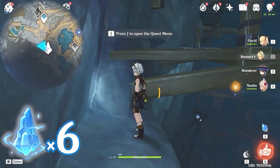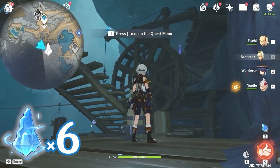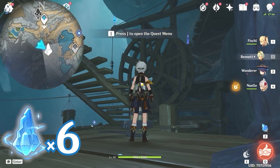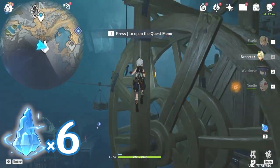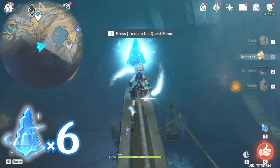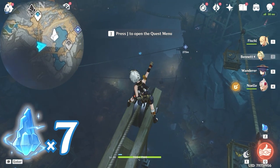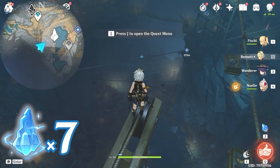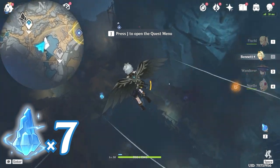You will find a wooden platform. Turn towards southeast, bottom right on the minimap, and look up. There's the lumen spar, so let's climb up. After that, turn towards northeast, upper right on the minimap, and look down. You will see the next lumen spar floating on this rope, so let's glide towards it.